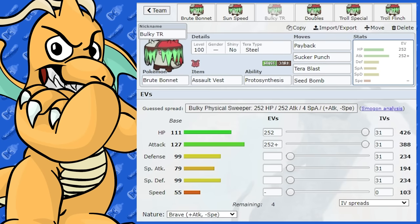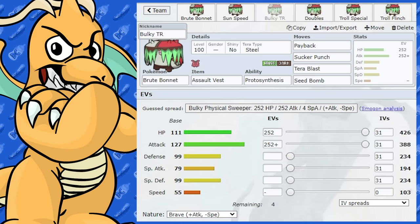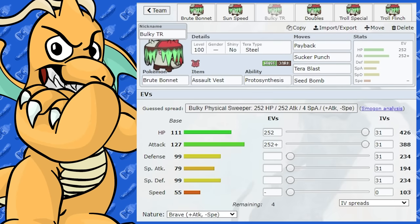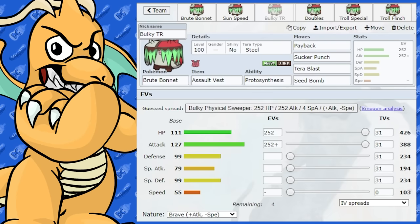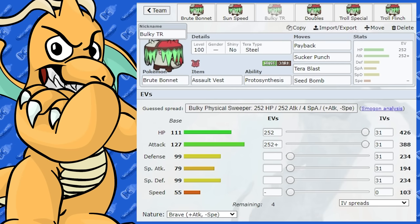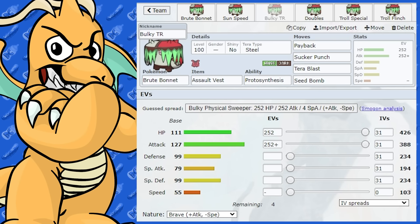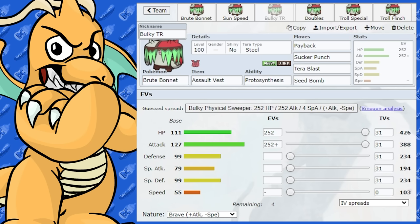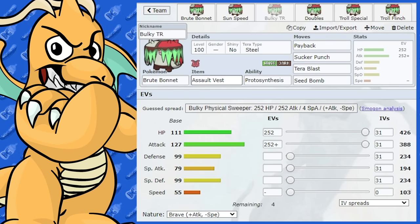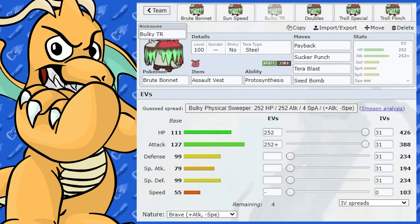The next one is a bulky Trick Room set. I actually tried this and it worked very, very well. It's got 111 HP, which is excellent, and you've also got a big Attack stat. I've given it Max HP and Max Attack, Brave Nature. At level 100 we've got 103 speed, which is a good speed bracket for Trick Room. I've given it an Assault Vest too, which is going to make it even more tanky — with this you could definitely tank hits.